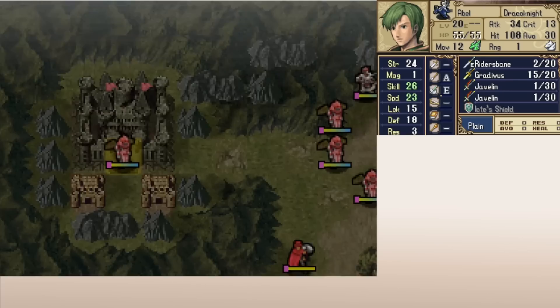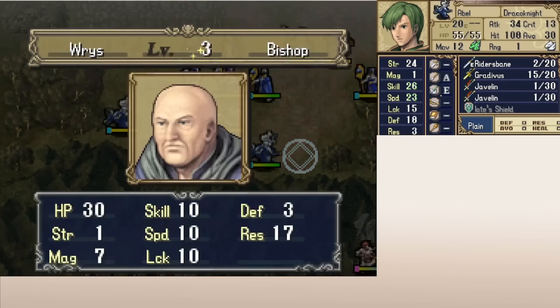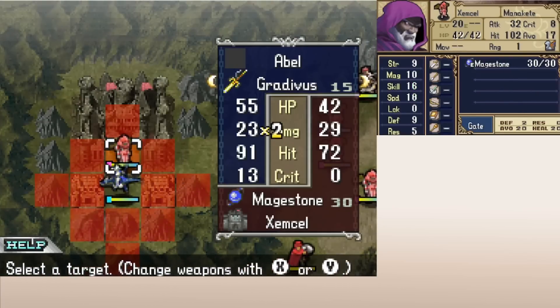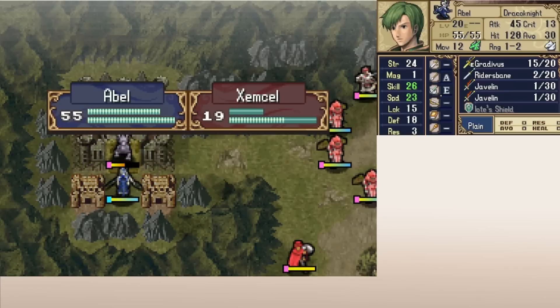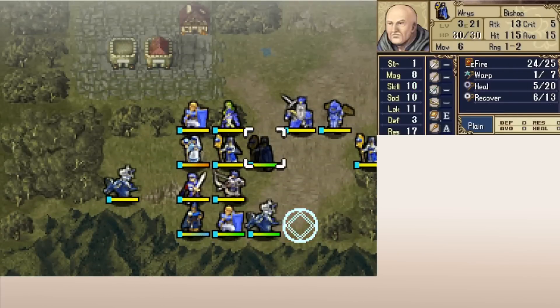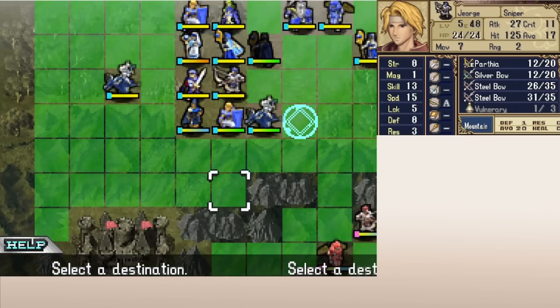You can even grab side objectives. The map has a pretty important chest, and you can warp someone right to it while still having enough Warp uses and staff users to kill the boss and seize the throne. This method works even better in Fire Emblem 1 because Marth is a pretty strong unit, so you can often just warp him, have him kill the boss, and then seize on the following turn — unlike Shadow Dragon where Marth is weaker on harder difficulties, and you'll usually have to warp a boss killer and then use a second Warp to warp Marth to the throne.